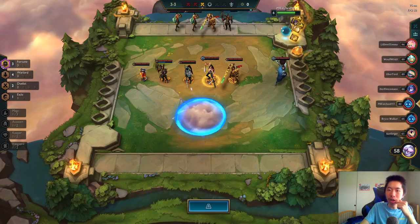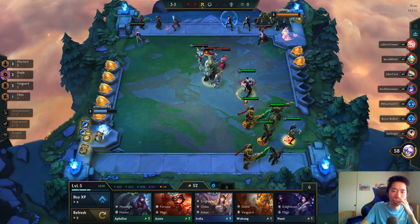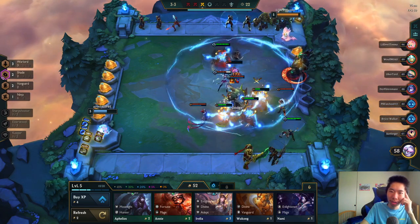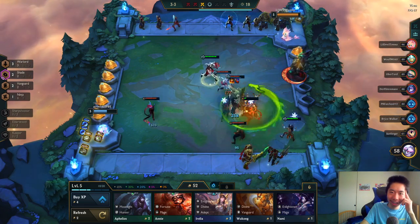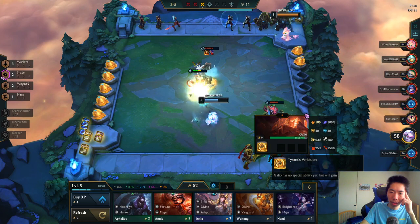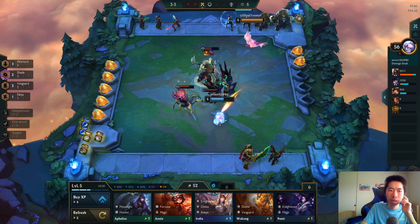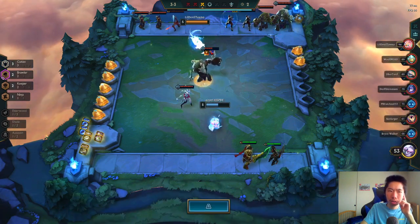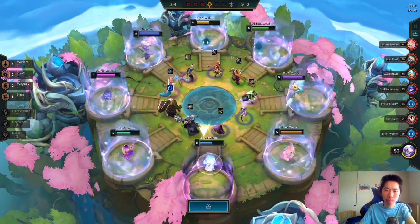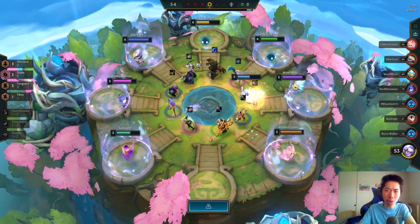Someone has Fortune already — lucky! I dodged the Shroud so I'm fine. Evelynn in the shop. Oh my god, Cannon is broken! Someone has Piltover Undercity. Another player has Cultists — wait, that's a lot. I see Ari — wait, is that Morgana?